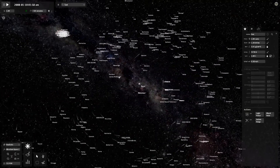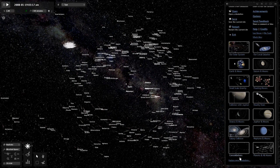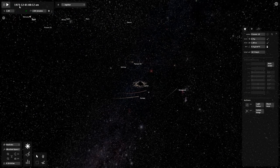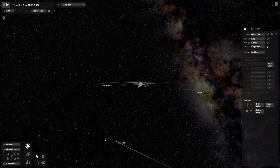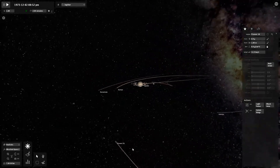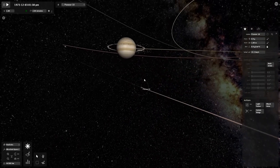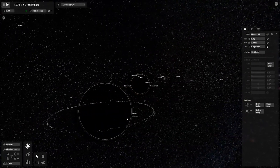It'd be nice to see a Pioneer probe added to the current game for comparison. Opening the Pioneer 10 1973 simulation — the first flyby of Jupiter. Pioneer 10 was like a test probe before Voyager. Jupiter's rings look pretty weird in this version, but watching the small cube-shaped probe fly by the giant planet is really cool. A nice historical simulation.